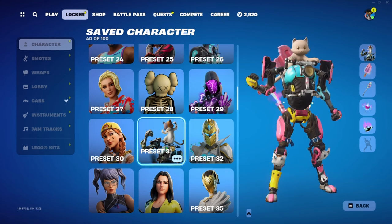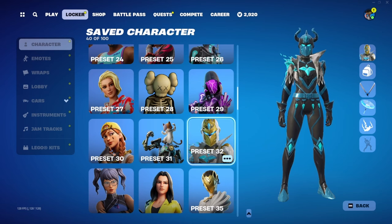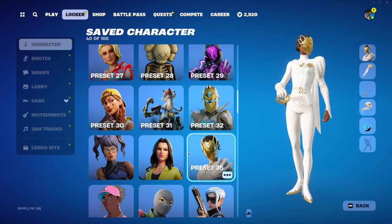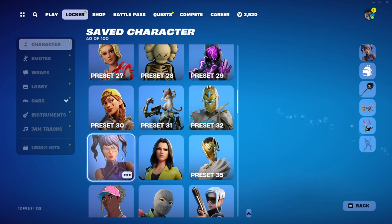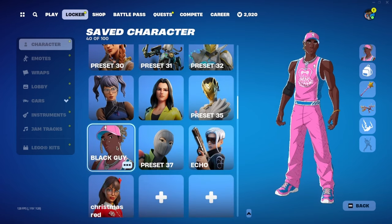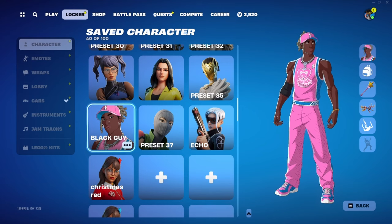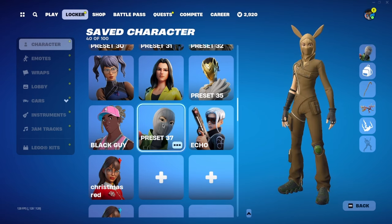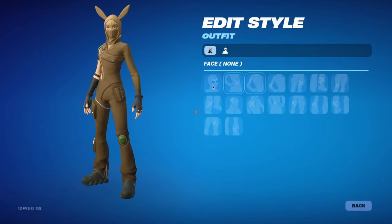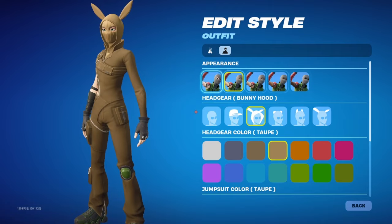I don't remember the last time I wore that one — probably chapter two season two or something. This one I made with my friends back in the day just to match — we were all different colors. The white style one — I feel like that's a really cool one. This is a really nice skin — I like messing with the colors and stuff, there's so much you can change: spray, colors, different styles of the head — all that which is pretty cool.